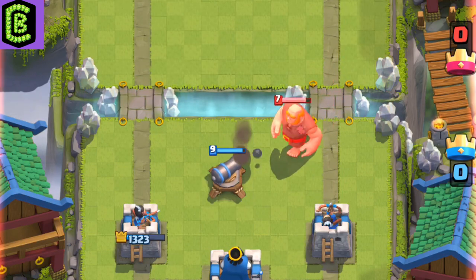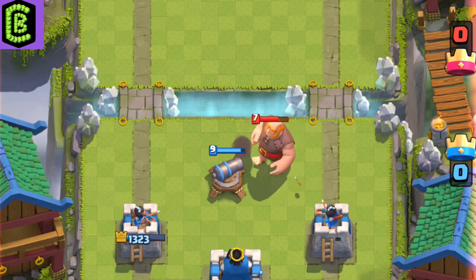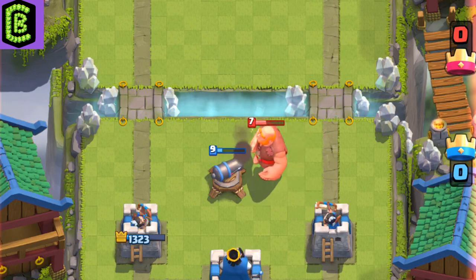The cannon is perfect against the giant. It lures it so that both towers hit it, and it does a lot of damage to it.